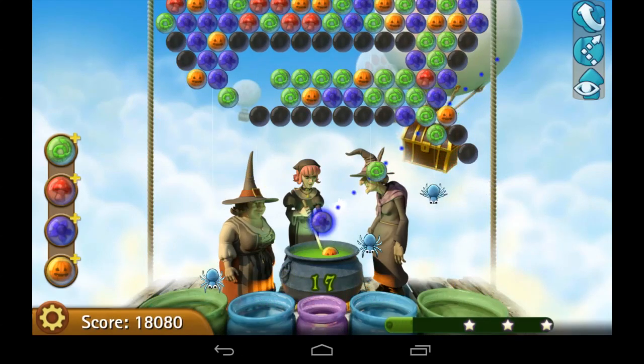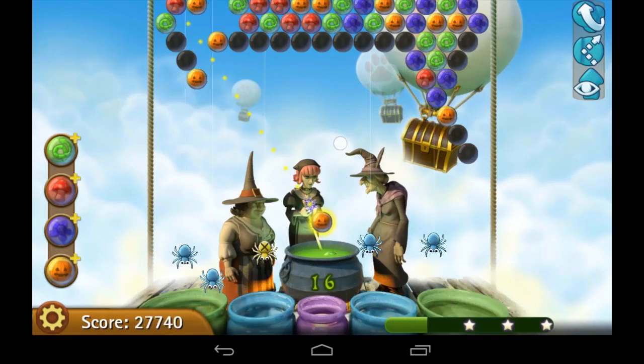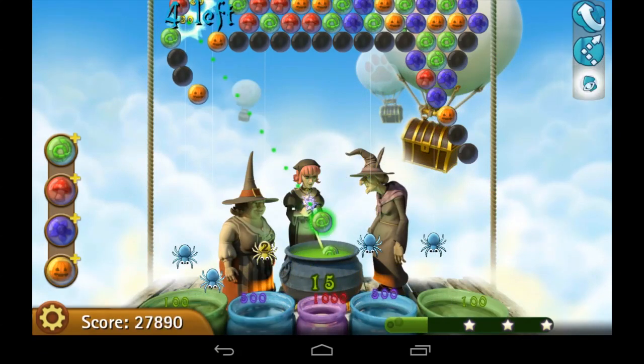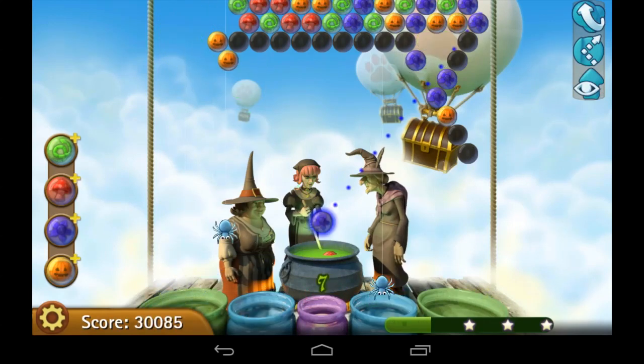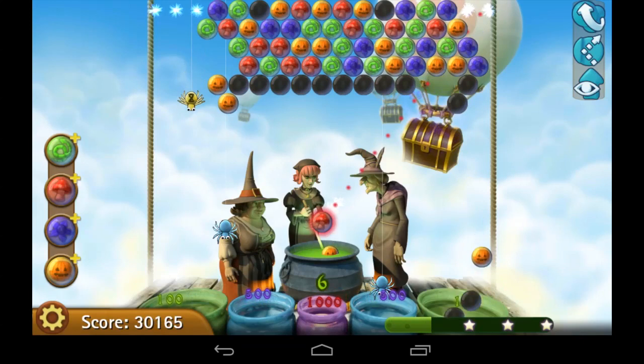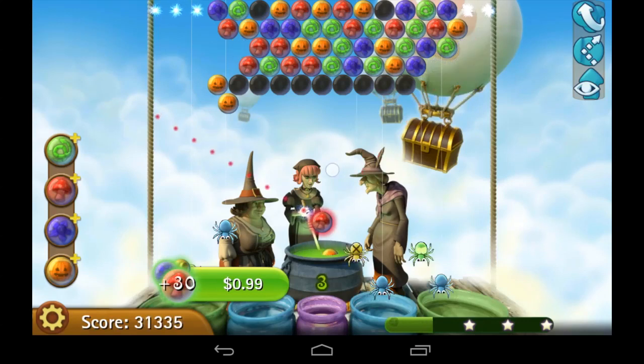You can only have three lives, but I'm sure there's an in-app purchase to buy more. Notice this is a daily challenge — you'll actually get a decent amount of coins depending on how many stars you get at the bottom, and that's how this daily game plays. You can play this daily game over and over, but it does cost you a heart life. Notice I'm running out of bubbles and they've prominently displayed plus 30 bubbles for 99 cents.